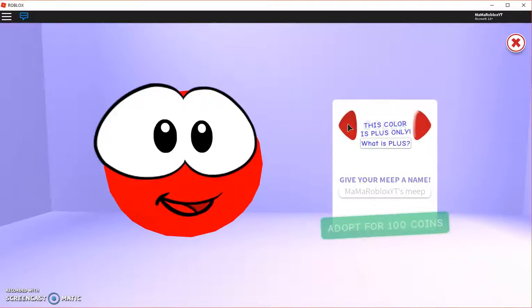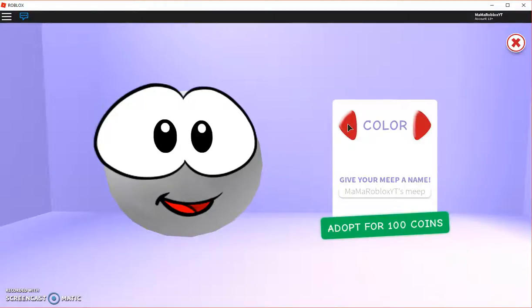It says 'adopt 400 coins' - it wasn't highlighted before but now you can do it. Oh, I got it! Should I do green? Sure, that's what you want. Give your Meep a name - he looks like a booger! I'm gonna name my Meep Booger - Booger and Thin Mints together forever.